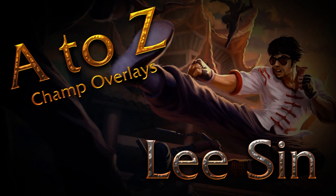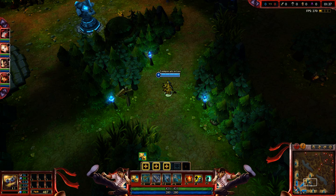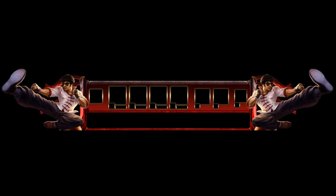Hello guys, here is the Lee Sin Champ Overlay. It comes in its basic form, covering the normal UI which is set to the HUD scale of 85 and the minimap scale of 85, so if you need to adjust it you can.